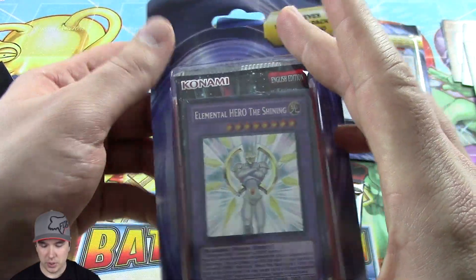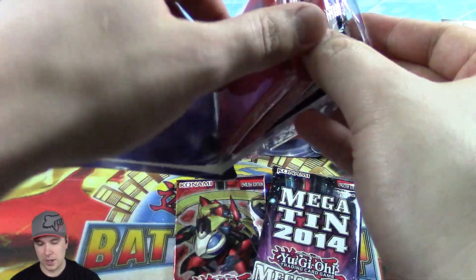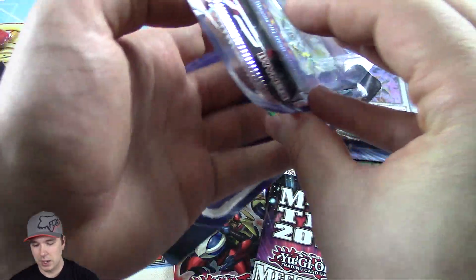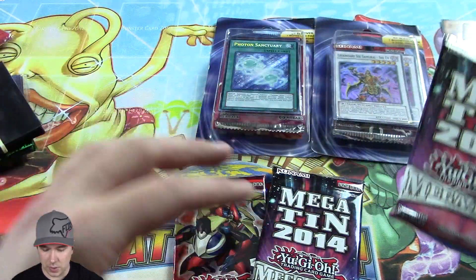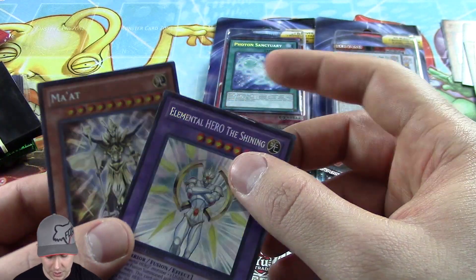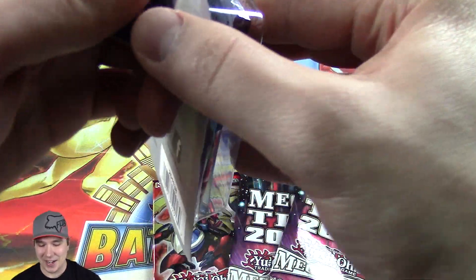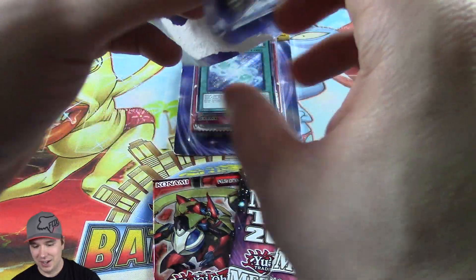And over here we have the Elemental Hero The Shining booster pack. This one has two little mini packs of sleeves — must be 20 in each. And then we have another Megatin 2014 Mega Pack. This card looks like it got a little chewed up there. That's unfortunate. These things are so random — two packs of 20 sleeves, and the other one was like one black and one green.